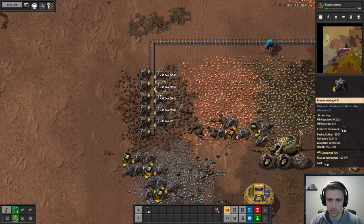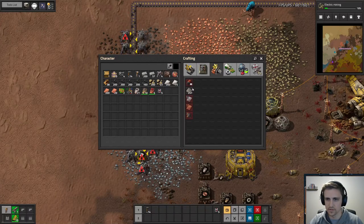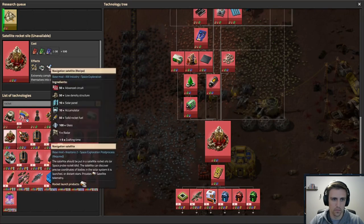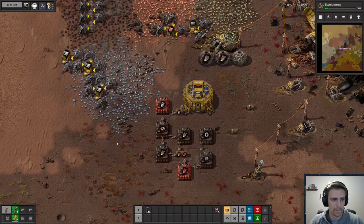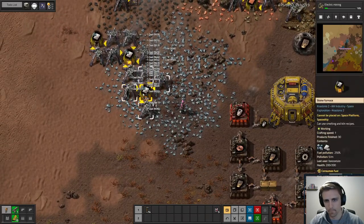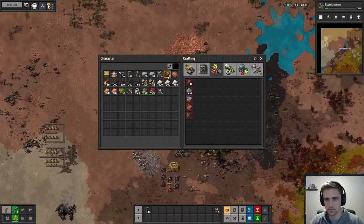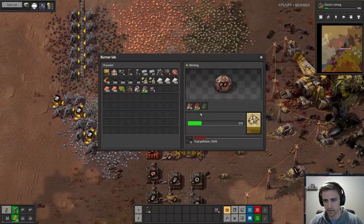What else do you use fuel for? Does it go into all of the fuels like rocket fuel and stuff? No — oh, burn stuff. Okay. We're making electricity now, and we're still going super slowly on this.